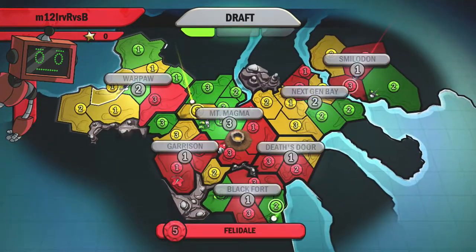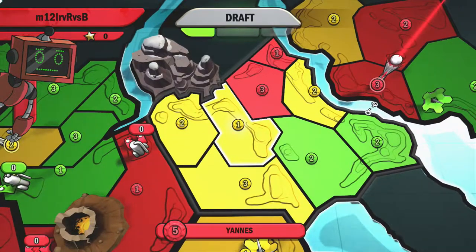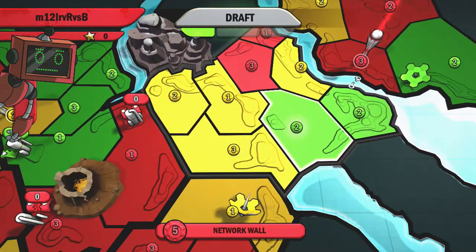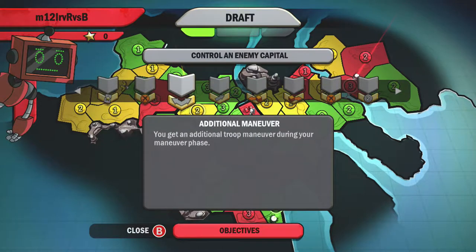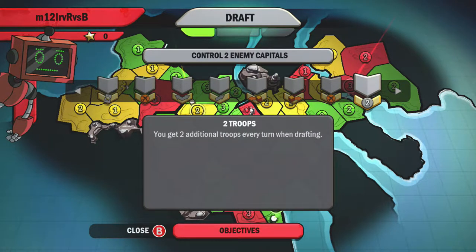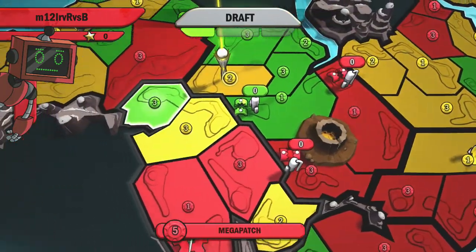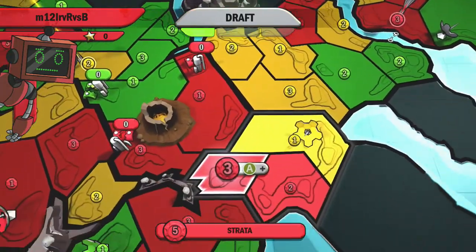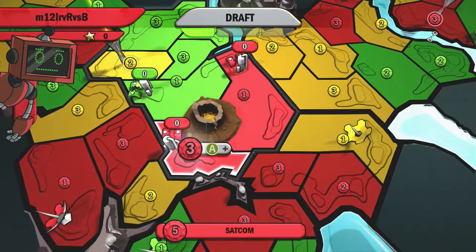Zooming out, we have Warpaw and Next-Gen Bay, which are the two that had anything to do with control objectives. Right now, the yellow cats look like they have the best chance by taking out these two, though they'll also have to deal with the humans to get through. For Magma, we have control of two out of four thermal generators. Getting one of these reactors for the airfield would be good, but we need extra troops there and hope the volcano doesn't go off anytime soon, which is a big risk. I usually try to form a border while making sure none of my bordering territories are in the volcano area.